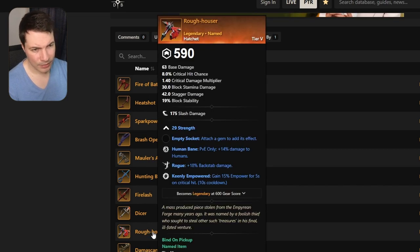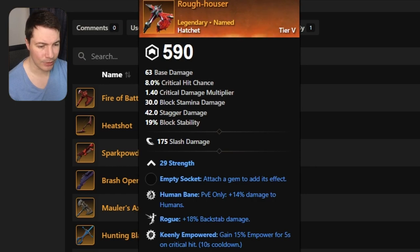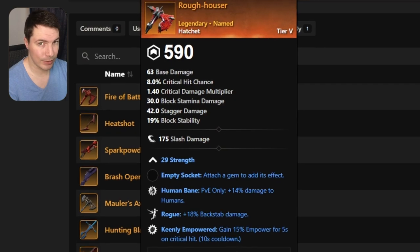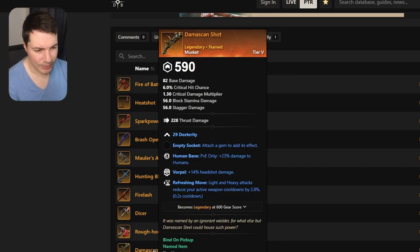Next up is a hatchet called Roth Hauser. This one comes with strength, human bane, rogue, and keenly empowered — a pretty good hatchet to start out with. Definitely two damage perks and keenly empowered, probably not the worst for PvE as well. I'll probably be using this in the new dungeon since hatchet is still one of the best weapons to use. They did nerf the fire def, but it's actually a buff in my opinion — the fire def is not dead, it's actually a little bit better for both PvE and PvP.